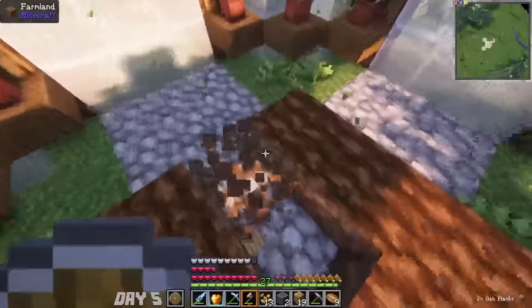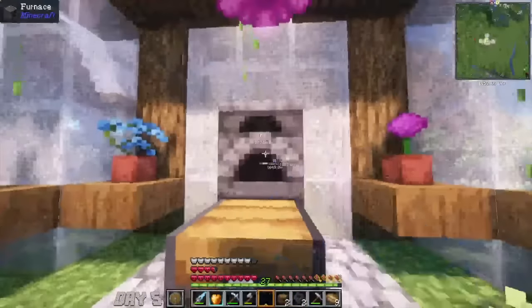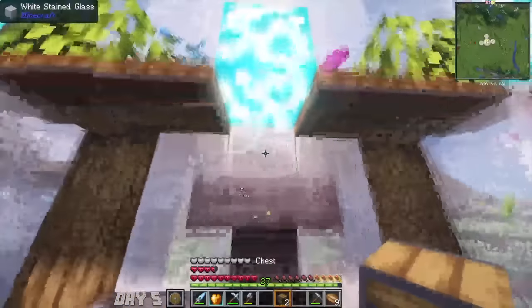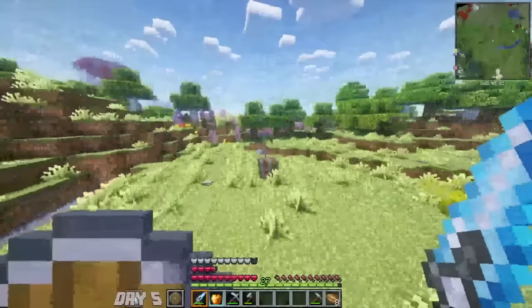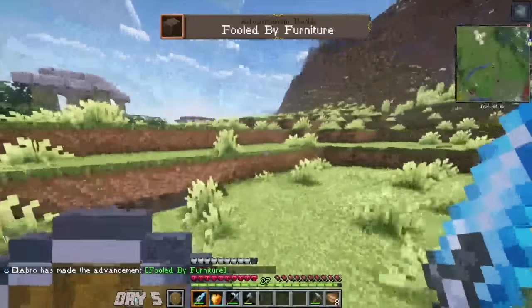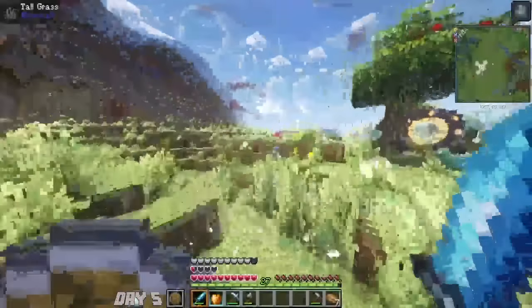I went to bed and set my respawn point — even though we're never going to respawn because we're never going to die. I then started one of the funnest things I always like to do: an automated smelter. I put in my fuel and all of the things I need to smelt, and then it just smelts them into the chest for me. I needed to really work on the inventory sorting mod — for that I needed to go to the Nether, get an ender pearl, and not die by this furniture. These chest monsters are insane, they deal so much damage.